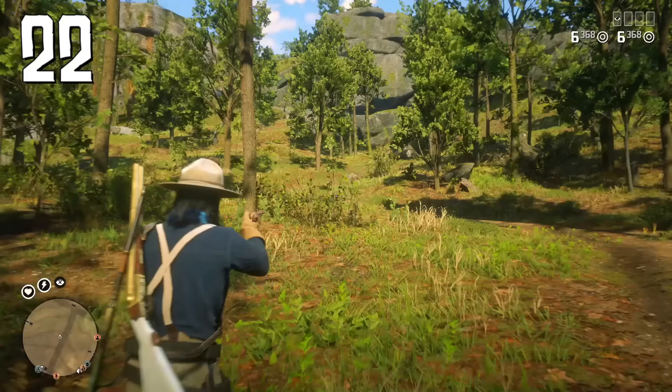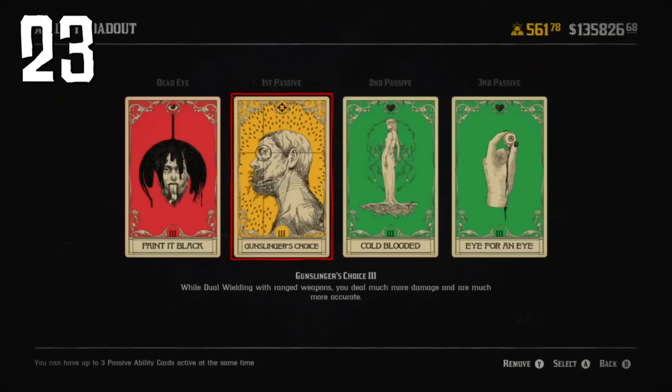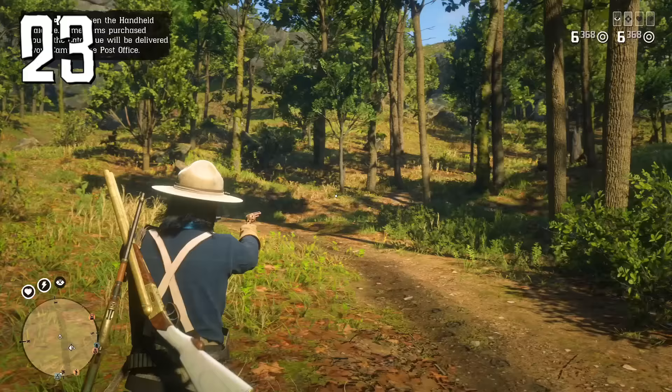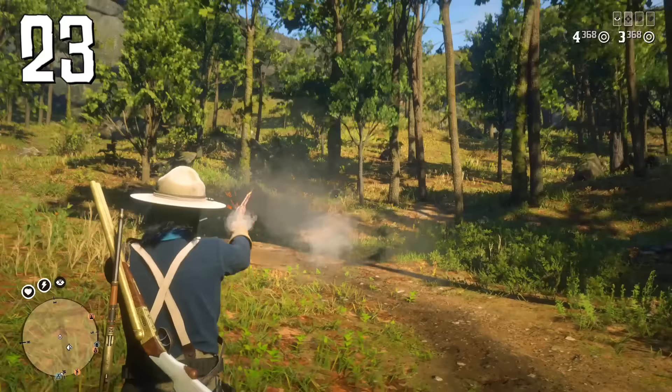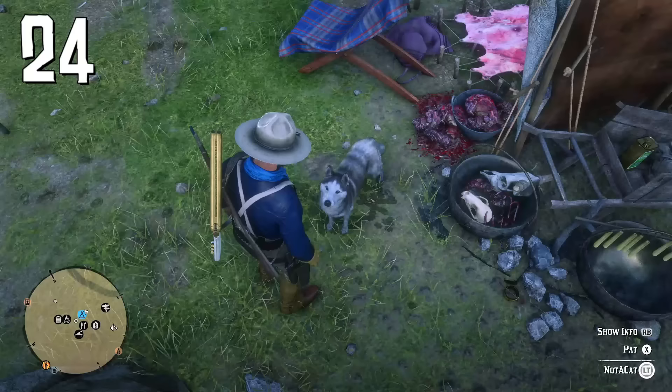After reaching level 25, go to the gunsmith and purchase any holster — it will allow you to use two one-handed weapons at the same time. To increase effectiveness of your pistols or revolvers, buy the upgrade ability card Gunslinger's Choice — it increases accuracy of dual-wielding weapons and gives additional damage, and is especially effective with semi-automatic pistols or high-roller revolvers.